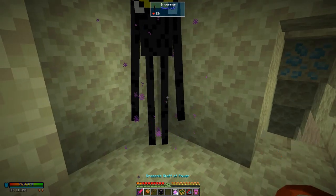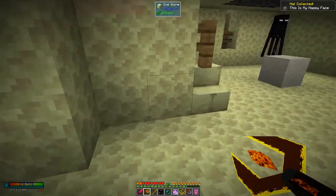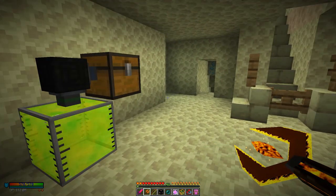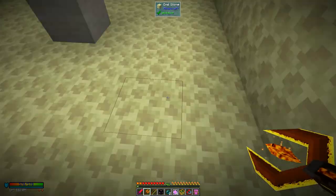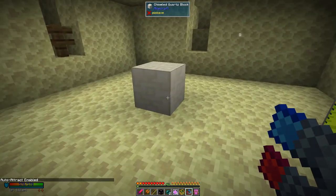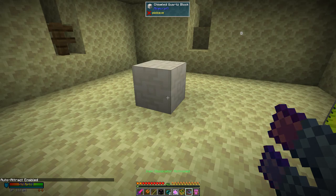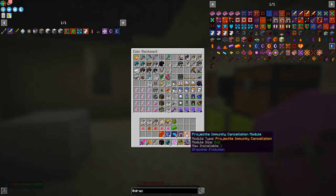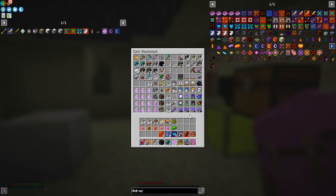We can actually test the Draconic Staff of Power now as it happens - no problem at all. I'm going to turn on the magnet with Control-V because this one attracts everything including XP, and I'll also turn on the Item Dislocator. So let's see how fast we can actually kill the Wither - it's very fast as you will see. There are two ways to do this; we'll do two Withers. We'll do one with the Supremium Sword and one with the Draconic Staff of Power.